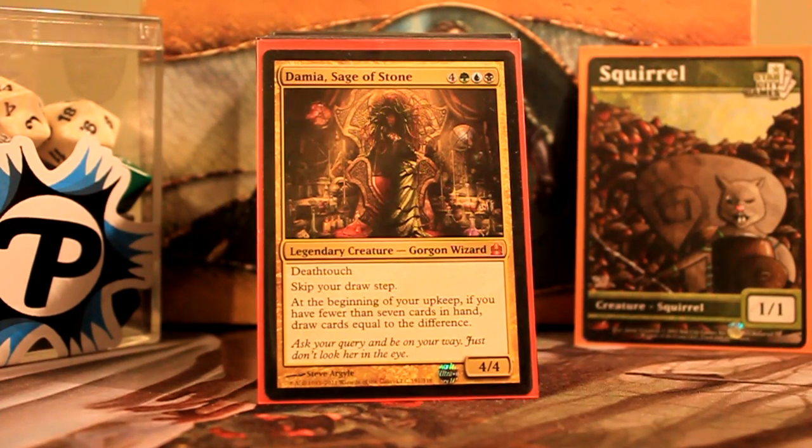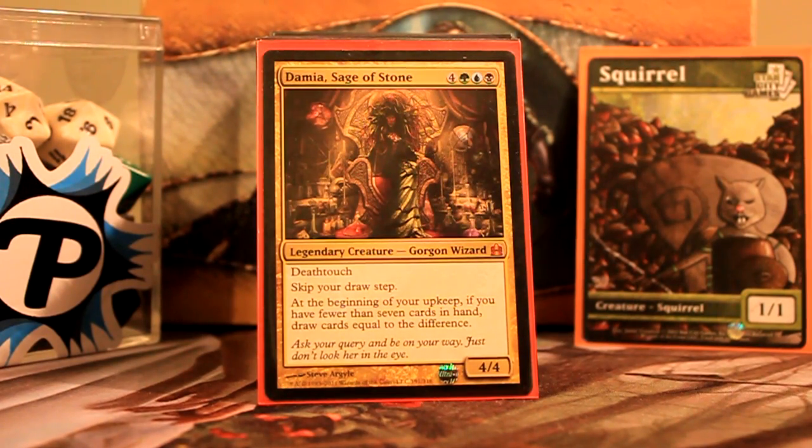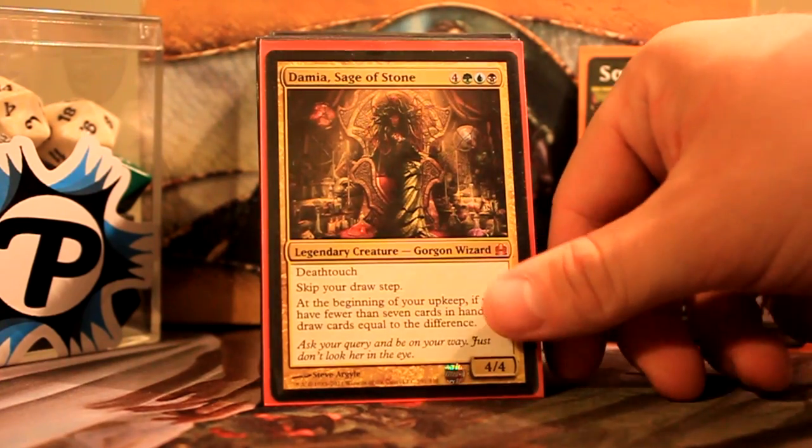Damia's colors lend themselves to doing some pretty resilient stuff when it comes to Relentless Rats decks. She also helps fill your hand, which is always nice to have a grip of rats. So I went with Damia.